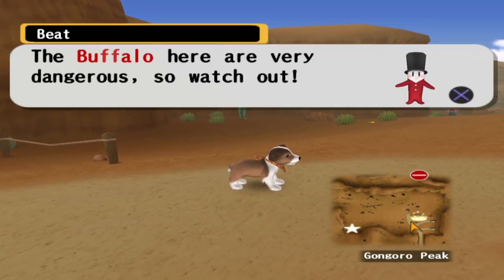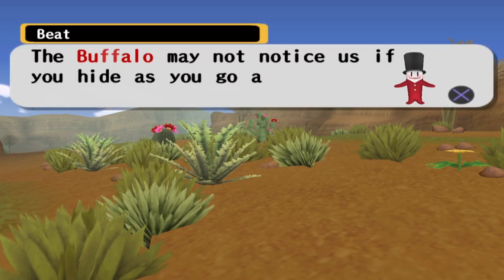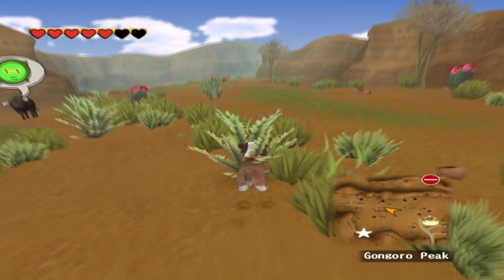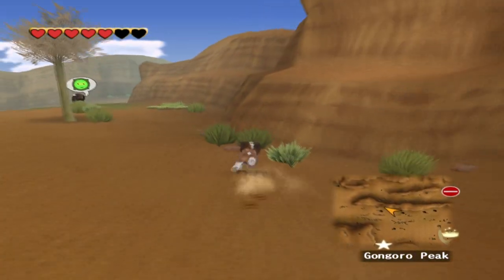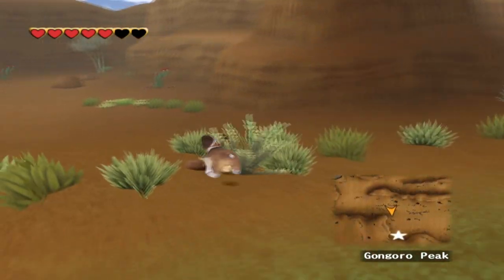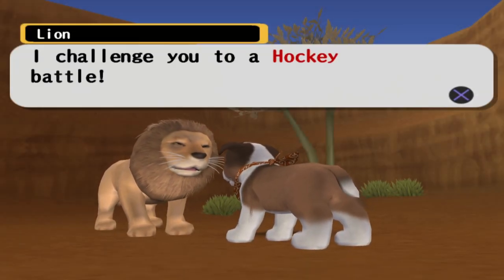The buffalo here are very dangerous, so watch out! Big buffalo boys — the buffalo may not notice us if you hide as you go along. There are many of them — very many of them. We might have to get some more use out of our sneaking abilities. Did they actually come after us? That one didn't. There's also an animal somewhere over here — it's a lion. Hey buddy — I challenge you to a hockey battle!